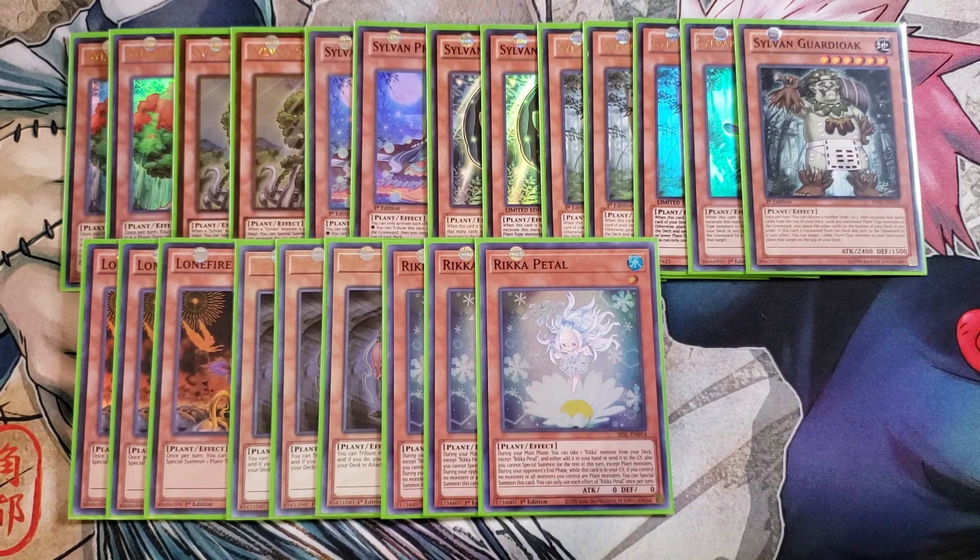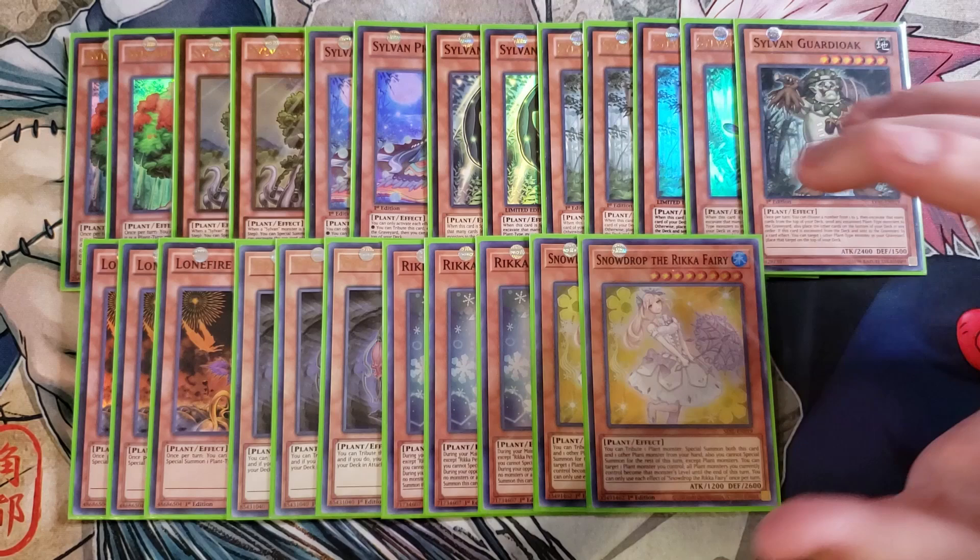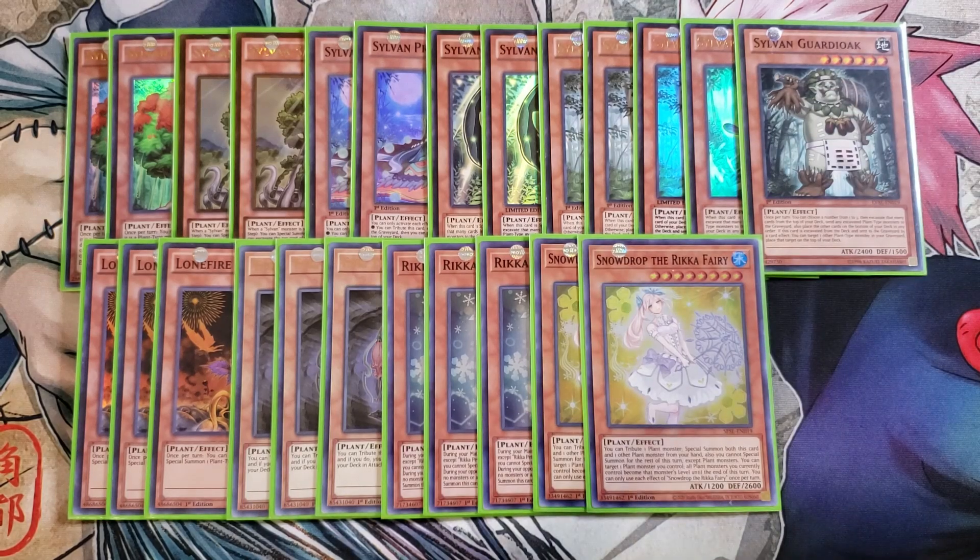We then play two copies of Snowdrop. Snowdrop helps us go into XYZ plays and is the card I'm primarily searching off Rika Petal. It has the ability to tribute a plant monster to special summon itself and one other plant monster from your hand, but you cannot special summon for the rest of the turn except for plant monsters. Then you can target one plant monster you control and all plant monsters you currently control become that monster's level, which is super helpful for going into additional plays.